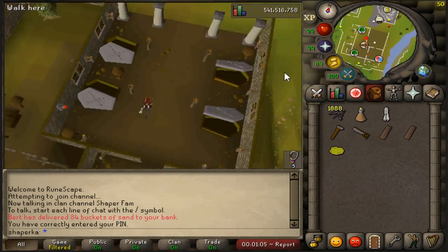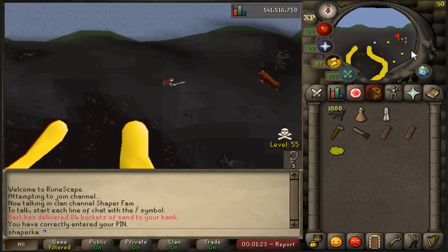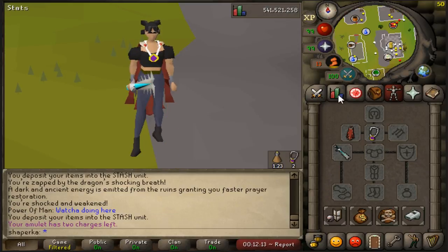And finally the last step: head down to the Edgeville lever with a pair of flared trousers and two last links.